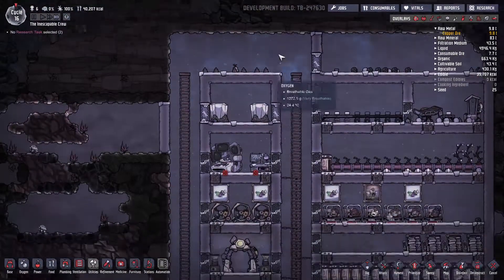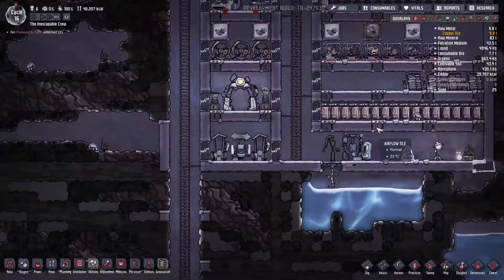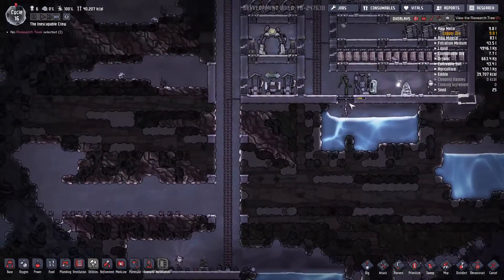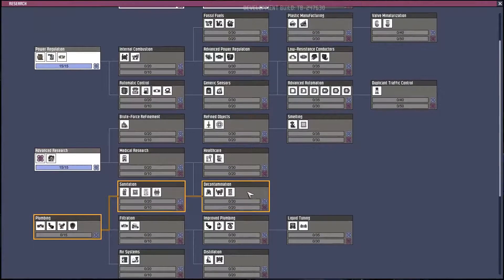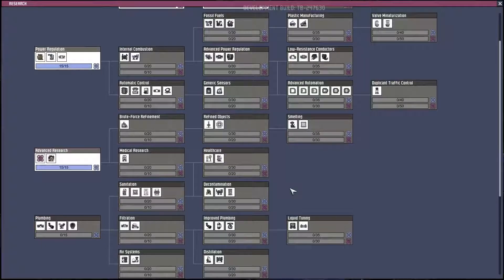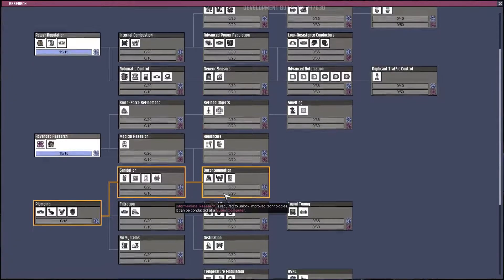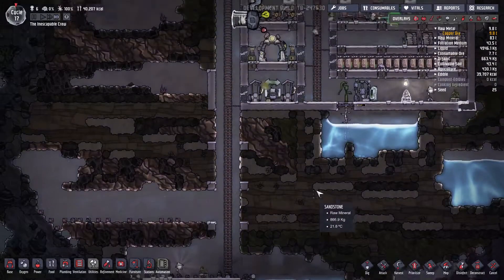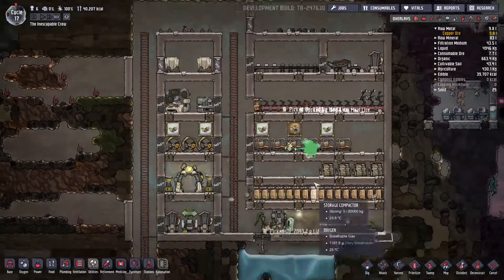So if we build the showers up here... I kind of want the thing that scrubs dirty water. What is that again? Decontamination? No. Distillation? Yeah, this one. So we're going to get plumbing, filtration, and a water sieve. So we can build toilets — a bunch of toilets.